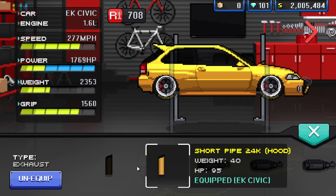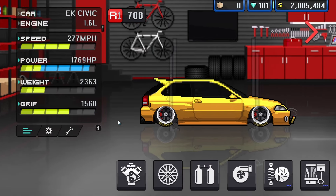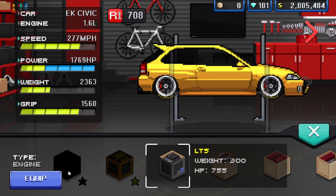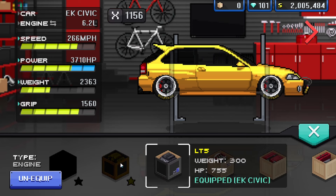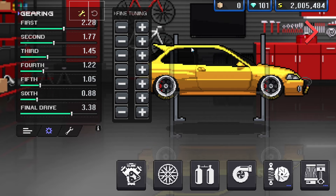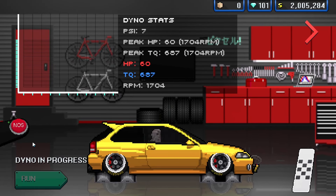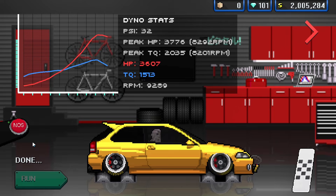Let's see how much that puts us up — 708. I'm going to stick with the max power carbon exhaust. We do obviously want an engine swap, and we're going to put the LT5 engine inside. This is the tune for the EK Civic — pause or screenshot now if you want to use it. With that out of the way, let's give this a dyno run just to see what we are pushing. It's 3,776 horsepower — very nice indeed.